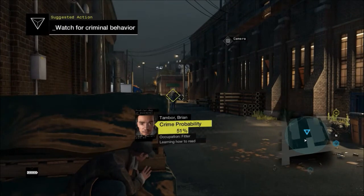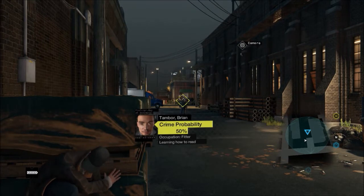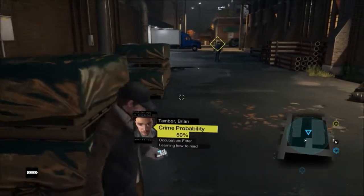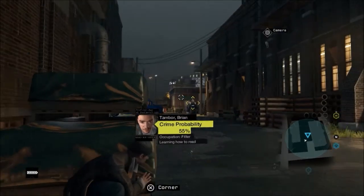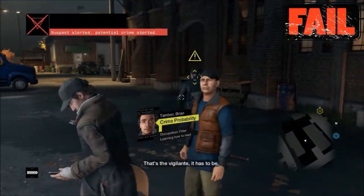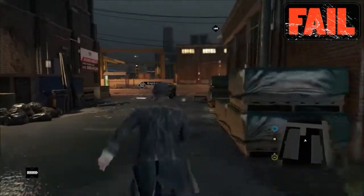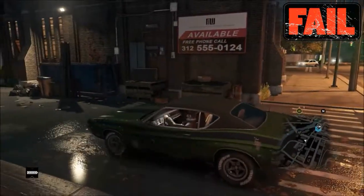What you need to do here is wait. It's monitoring the possible crime that could happen, and if you do it right it will tell you when to intervene once a crime is actually happening. There's usually a chase on foot. But I intervened too early here so I failed it. Even though I did stop a possible crime, you actually have to wait until it's being committed before you can intervene.